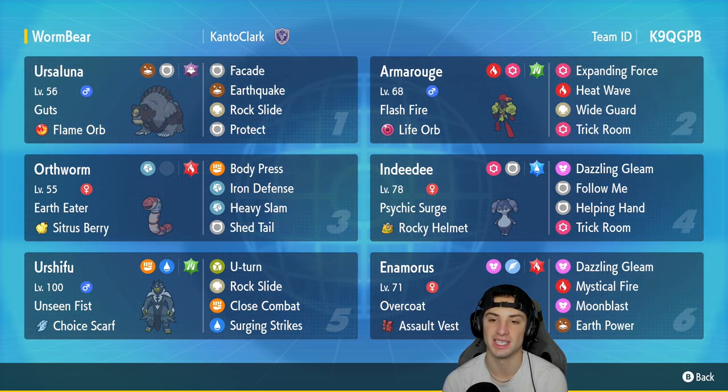Armarouge has Flash Fire with a Life Orb as its item, running Expanding Force, Heat Wave, Wide Guard to protect the team from spread moves, and Trick Room to pop the trick room. In our third slot we got the one and only Earthworm, and Earthworm is solid especially when it can get its defense set up with Iron Defense.